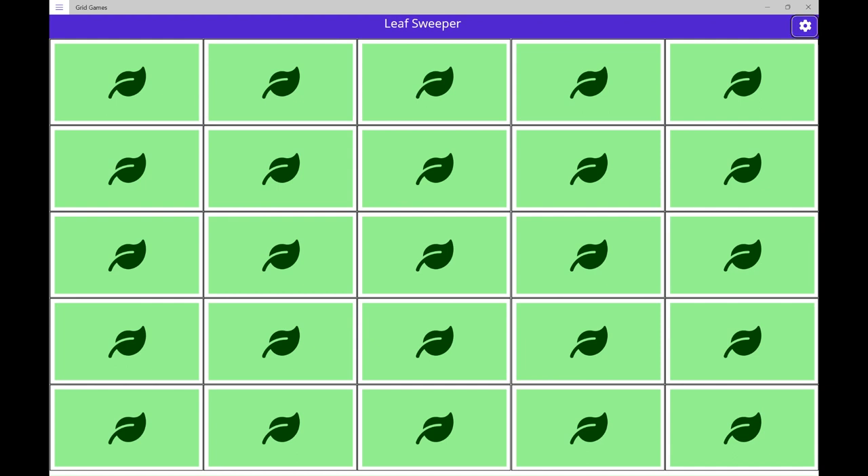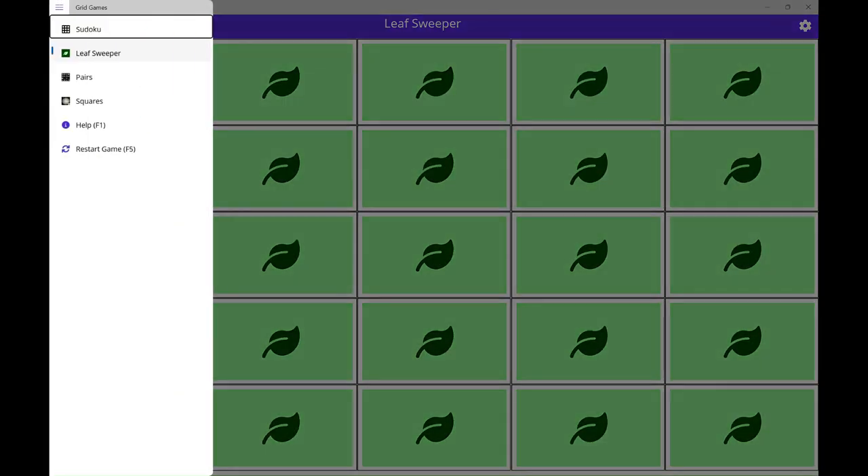Sweeper settings button, alt S. Open navigation button, navigation landmark. Sudoku. Leaf Sweeper, pez.